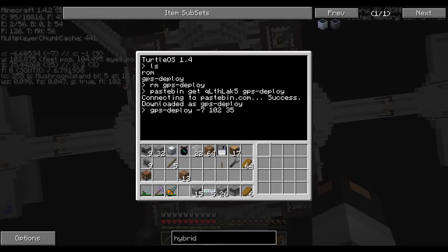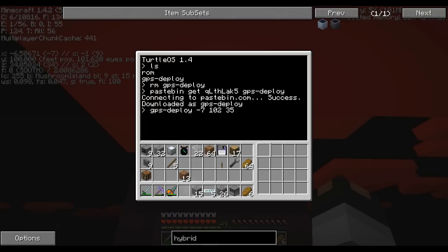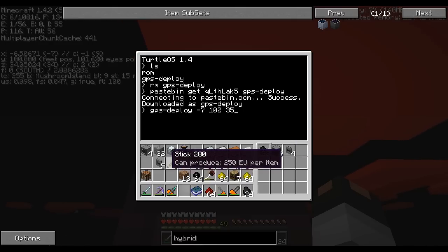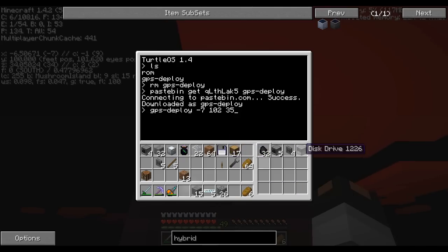The turtle has no fuel and nothing in its inventory, so it's not going to work yet. Get off the turtle first. It needs fuel in the first inventory slot — it has a smart refueling option where it checks how much fuel it has and only uses what it needs to complete the operation. There's no way to detect what kind of item is in the slot, so it assumes coal, but it will still use the right amount for other fuel types. The second slot needs computers — you need at least four. The third slot needs wireless modems, again at least four to match the computers. The fourth item is the disk drive, and the fifth is the floppy disk. If you're using a standard turtle rather than a mining turtle, you need four disk drives, one per computer.